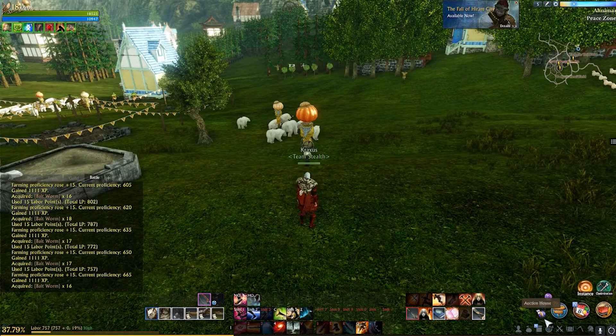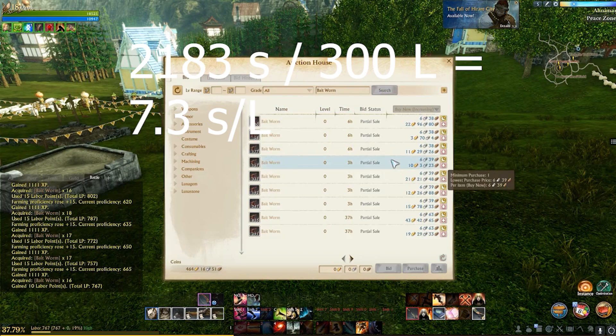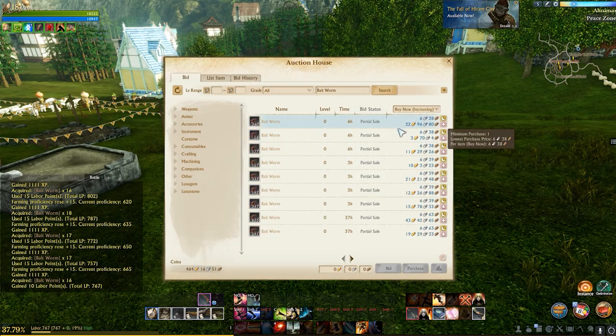So at 21 gold 83 silver, using 300 labor for the farm, divide it out and it comes to 7.3 silver per labor — which is pretty awesome, especially for a passive method of gold farming.